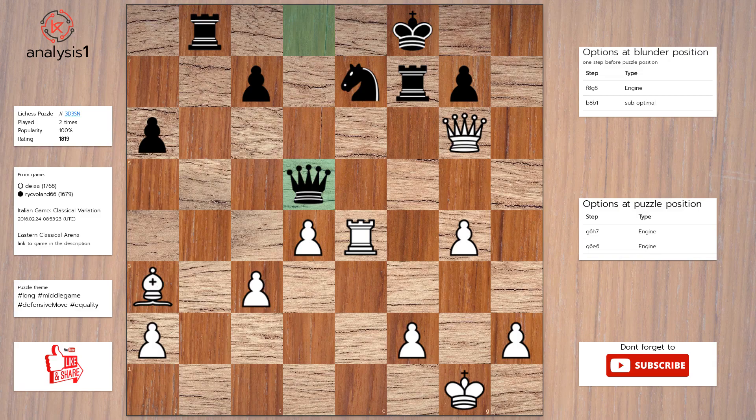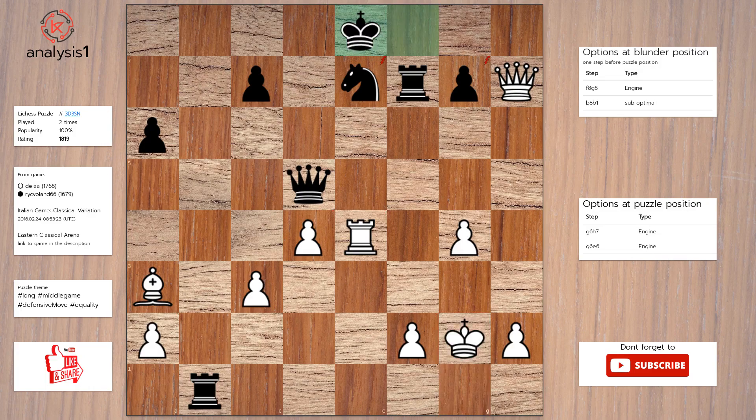Here is the solution to the puzzle. Queen to h7; rook to b1, check; king to g2; king to e8; c4.